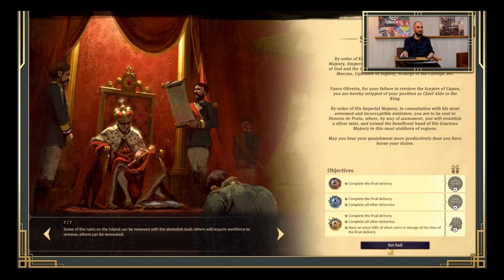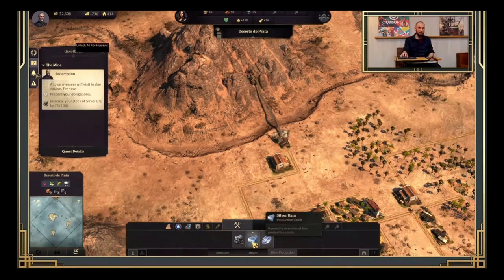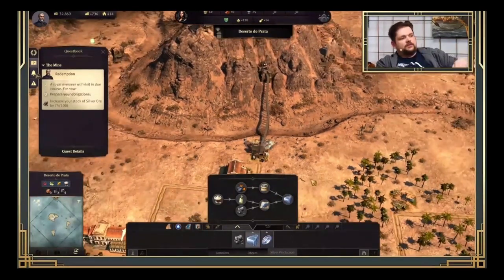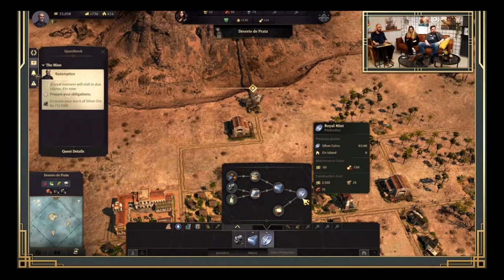At the core of this scenario is the new silver production chain — from silver ore to silver bars to silver coins — which creates a lot of complexity. To unlock silver coin production, not even to make it but just to unlock it, you need 600 Obreros. The Royal Mint building to create those coins requires 150 Obreros workforce per 2-minute production cycle, so you'll probably need several of them. On top of that, the production chain has 9 buildings total — 7 to get to silver bars and 2 more to get to coins.